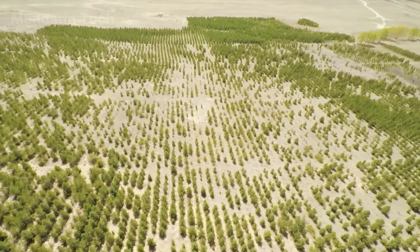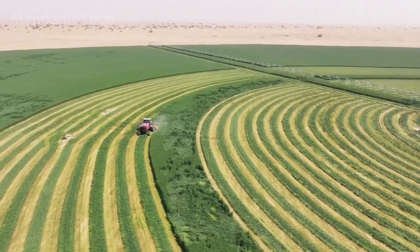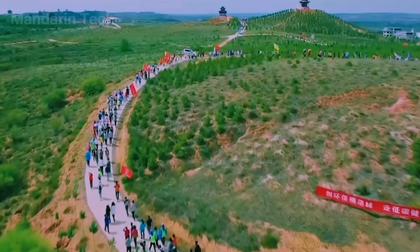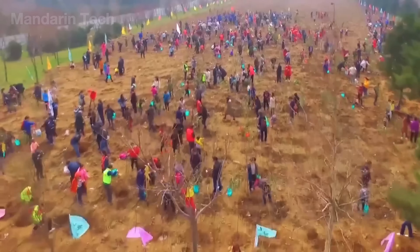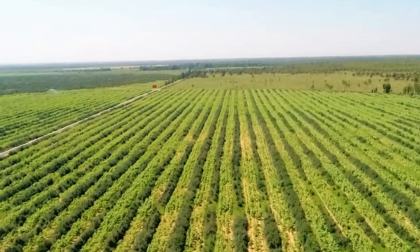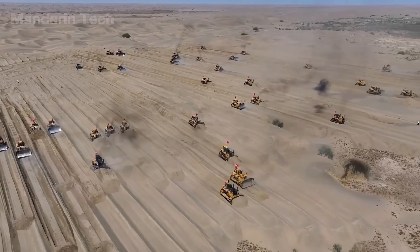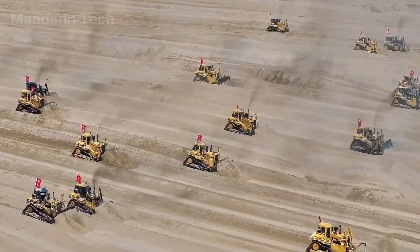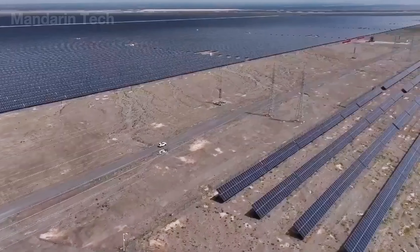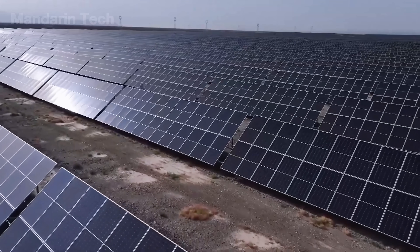Once barren lands, where sandstorms used to wipe out entire villages, are now coming back to life. The Chinese call this mission the Green Great Wall — an almost impossible ecological project, and one of the largest restoration efforts on Earth. Hundreds of millions of trees have been planted, and millions of hectares of land reclaimed from desertification. How did China manage to turn lifeless sand into land full of life? What secrets lie behind this billion-dollar project? Let's find out.